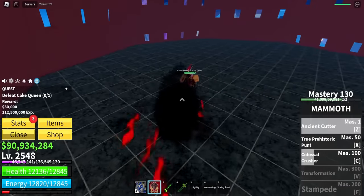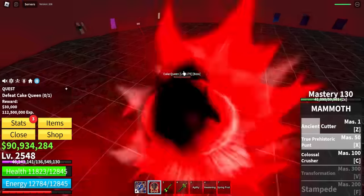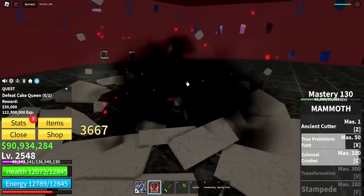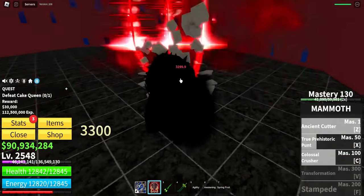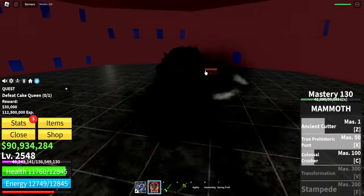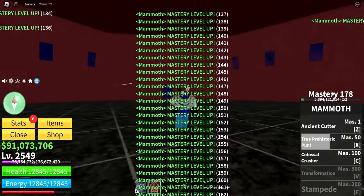Big Mom, yeah you gotta die real quick - take some of this. Come on, you're obviously gonna die. Colossal Crusher - finish her off. Is she dead? She's still here. One more Z. And you are dead buddy. Let's see how much mastery we can get - we got up to 178, but we need 200 for Stampede.